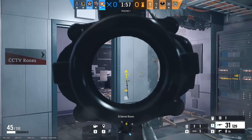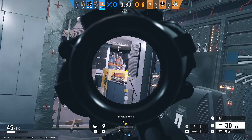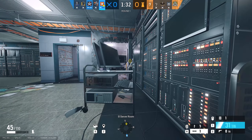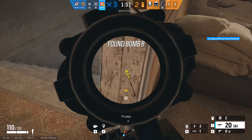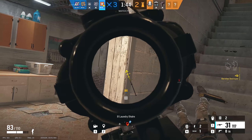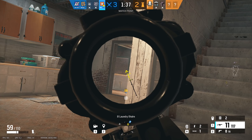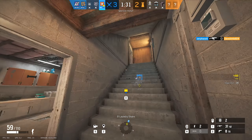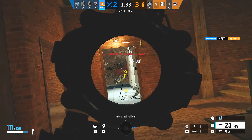No matter the situation or the objective, Thermite can be added to any attacking team and make the biggest impact during the round. The goal for defense is to keep attackers out of the objective, and that becomes exponentially more difficult when Thermite opens up the wall. For a loadout, the 556xi has incredibly high damage at 47 and is really easy to control, with the added benefit of equipping the classic 2.5x ACOG. If you want to be adventurous you can opt for the shotgun. His secondary gadgets are currently smokes and flashes, which come in handy and can help get a plant down. He has a consistent loadout with a hard-hitting rifle, and his hard breaching gadget is still the king of the crop.